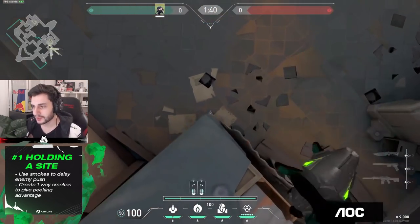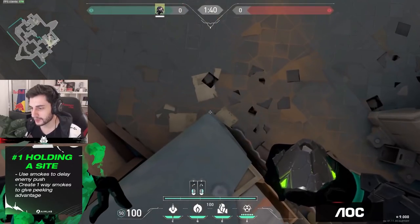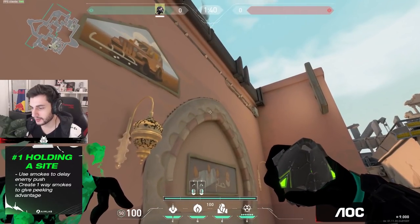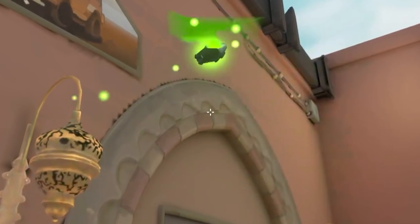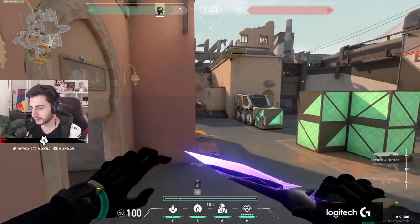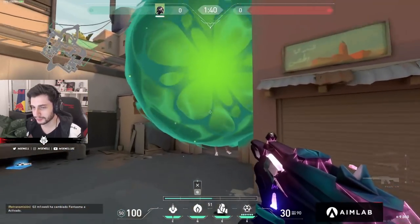This is one of the one-ways I'm talking about. For bathroom, you go into this corner and you aim here, and you right-click. This smoke will let you see the legs of the people coming out of the bathroom, and the enemy team will not be able to see your legs. They are completely blind.